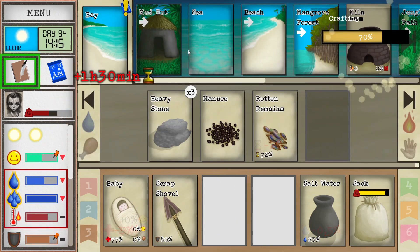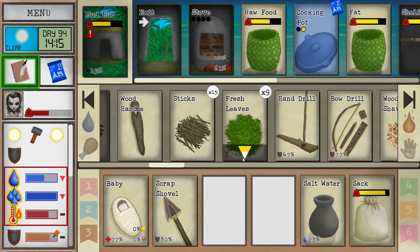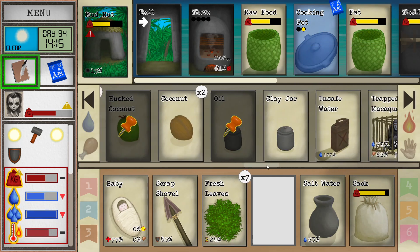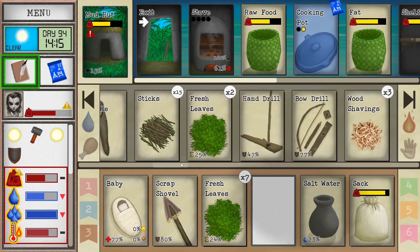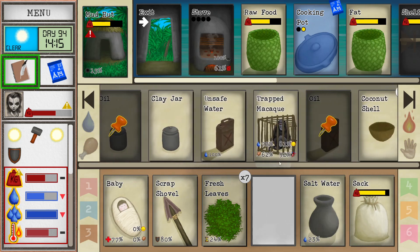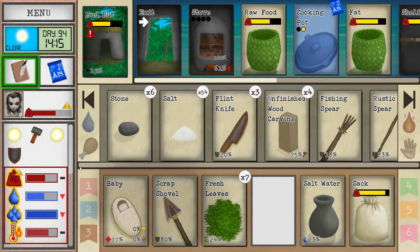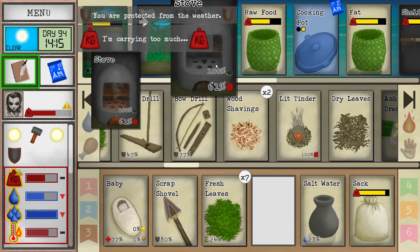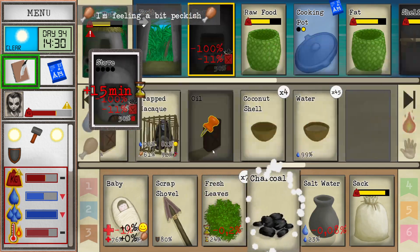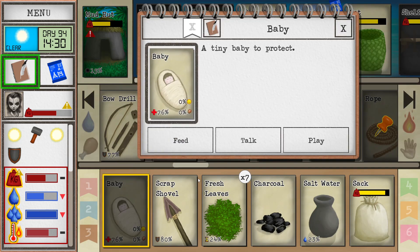Now we need to fill the kiln up with fuel. We're not actually that great with fuel. Do we have any coal? Coal is really good for those. Do I have coal? Just ash? Bam — coal. Not sure if that was worth it, but okay.